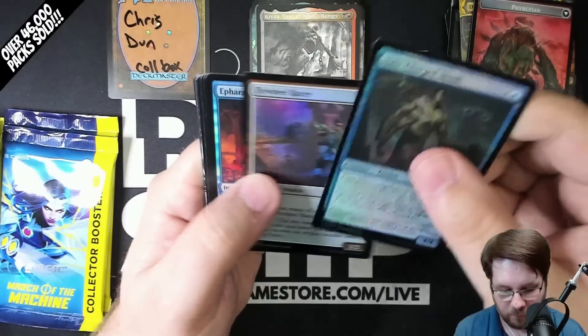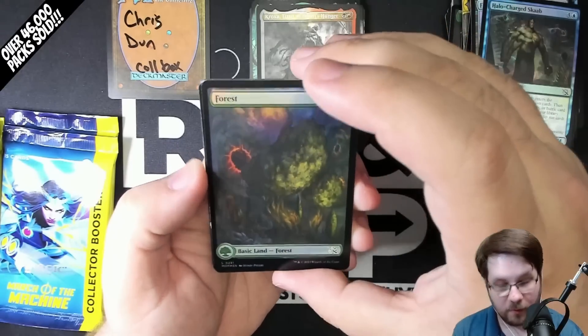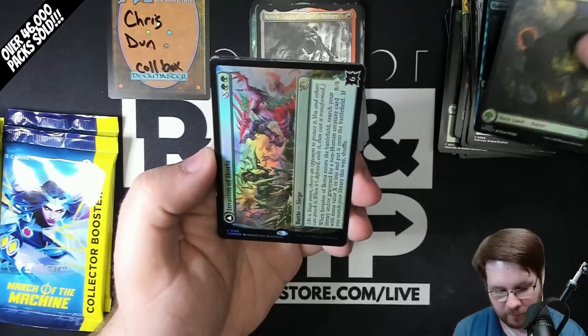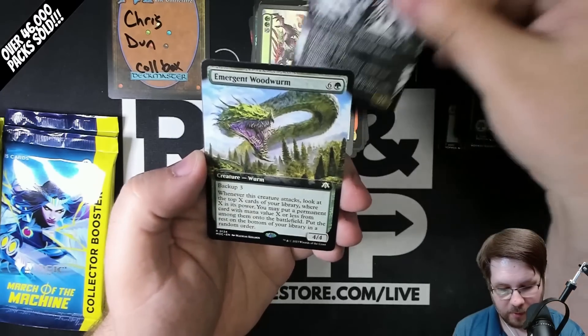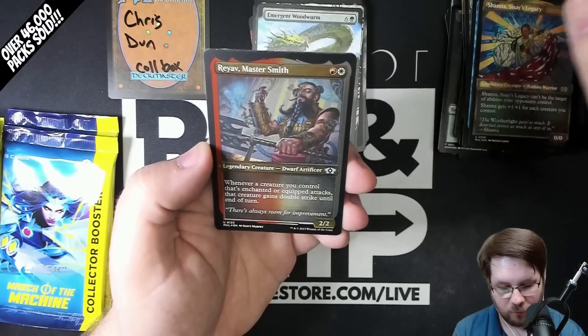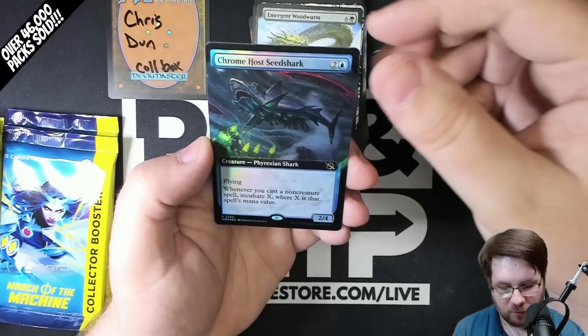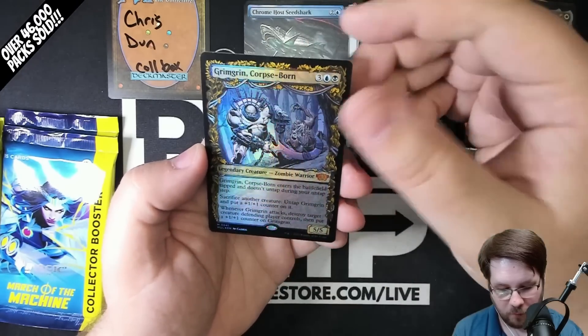It's actually only 14% of cards in that slot that show up etched — only 10% of those are halo foil in the last slot, so about 75% of the time you get regular foil. There are also serialized cards making up less than one percent. Invasion of Ikoria, rare. Glissa Icor. Emergent Woodworm, extended Commander foil. Shauna, etched. Rayav, Chrome Host. Seed Shark, extended foil. And Grim Grin, Corpse-Born, foil mythic.